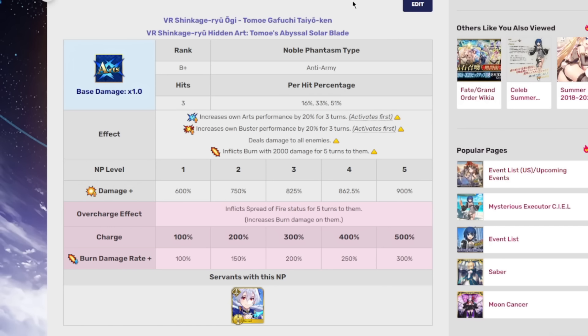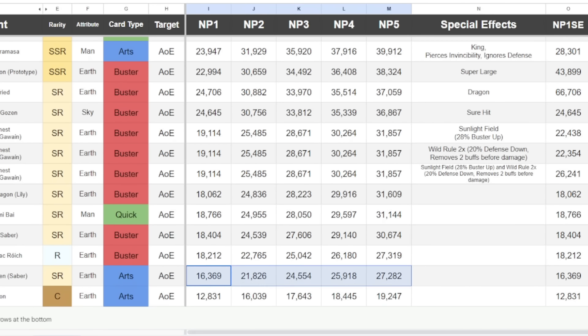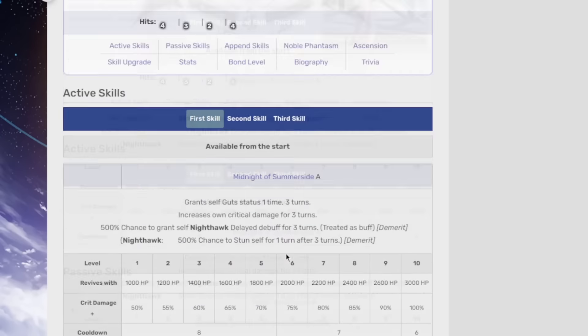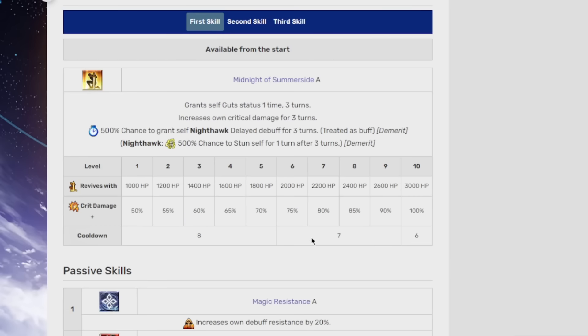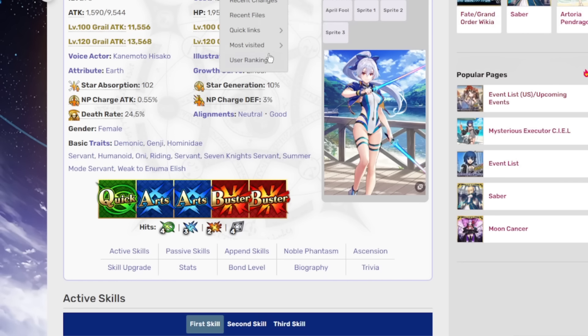It also does give them more damage over time. Even if you look at Saber Tomoe's damage on the chart and think it's super low — and yeah, it is kind of low — that's not showing her true three-turn performance. Still not the best, but they did increase her base damage through the NP upgrade as well. Every time you get an NP upgrade you also get base damage increased, so that's good in itself. The buster buff is nice too because she also has a 100% crit damage buff, so that'll help her buster crits out. Not bad.